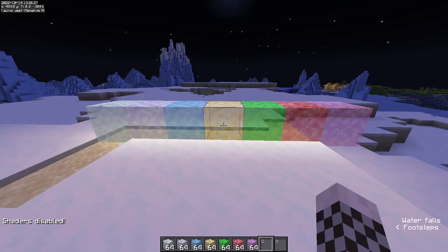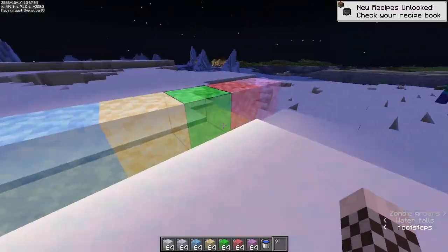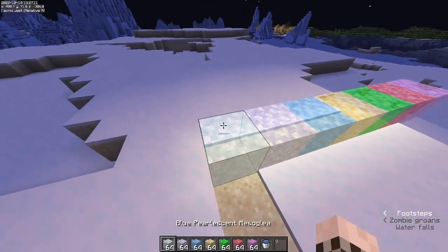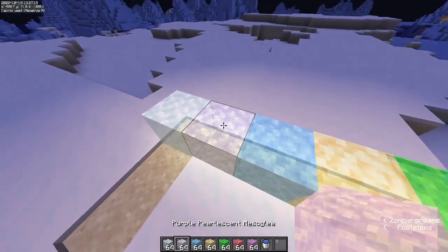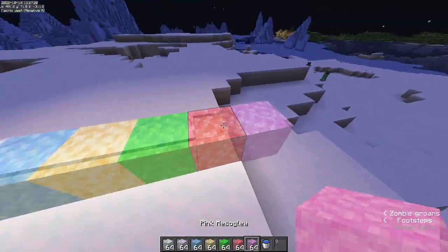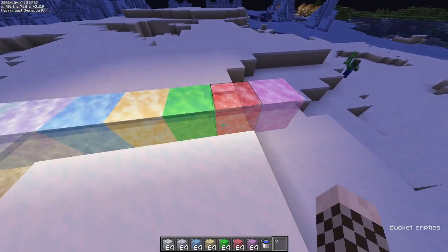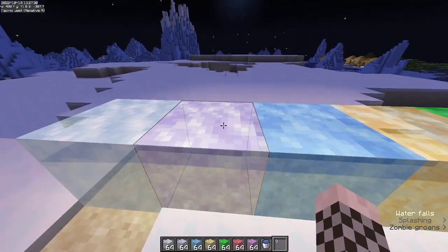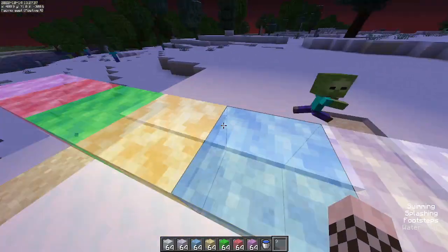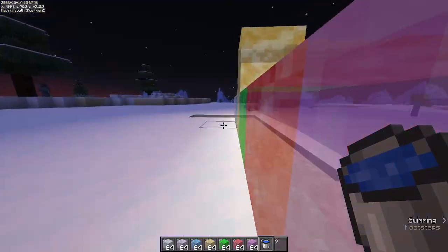For the sake of seeing the textures properly, I'll turn off shaders. Look at these guys — they look super cool, like frog lights but transparent. We have the blue pearlescent mesoglia, the purple pearlescent mesoglia, blue mesoglia, yellow, lime, red, and pink. You can waterlog these and they change to a more bubbly, blobby look — kind of like cumulus clouds. When waterlogged you can swim straight through them.